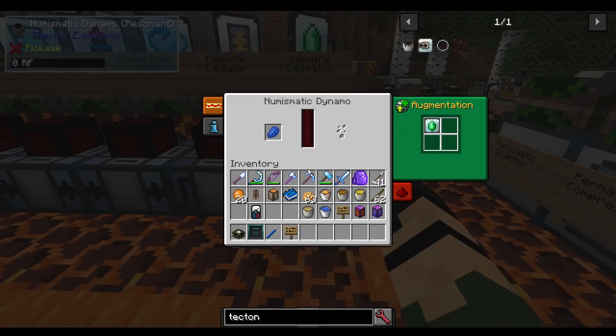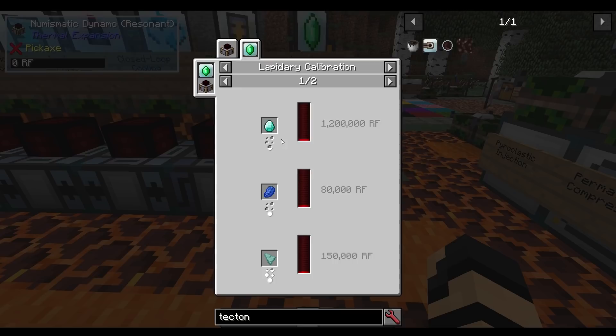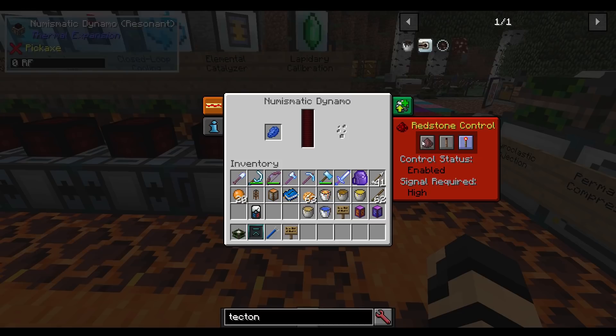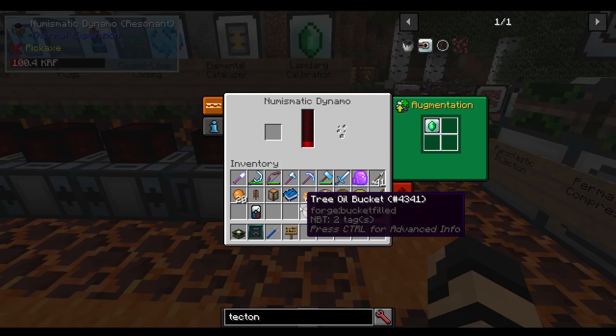Let's finish things off with some more dynamo specializations, like lapidary calibration. If you have a numismatic dynamo and insert this, it will allow you to not only use coins and emeralds, but also jewels, diamonds, lapis, prismarine, nether quartz, and standard emerald to create power. By putting that in and turning it on, it will use them as a power source and start generating RF. The recipe is a signalum gear, electron plate, redstone conductance coil, emerald, and erothium dust.